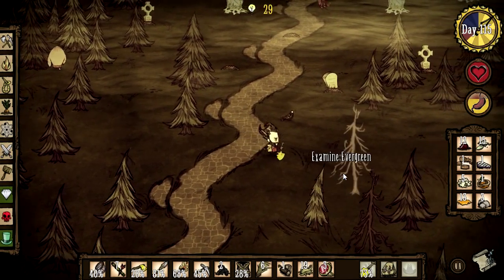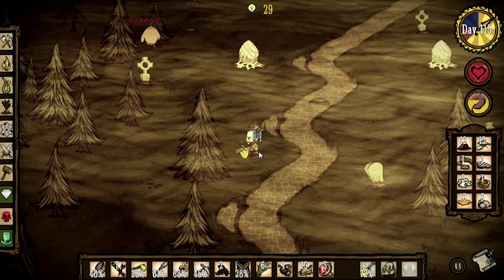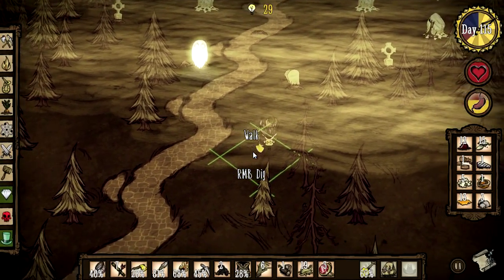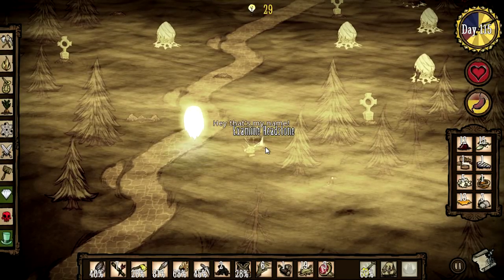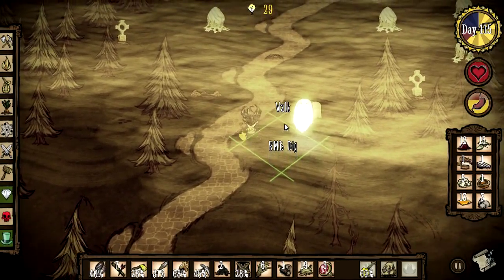There are also graveyards which can be found in the forest and rockland biomes. Get out your shovel and dig up those graves. I know this game seems strange, encouraging you to dig up graves to find toys, but trust me — when you meet the Pig King, you want those toys. And since there's only a 10% chance that a ghost will spawn, it's worth the risk. If you do encounter a ghost, run. They will disappear the next day, so just avoid them until then.